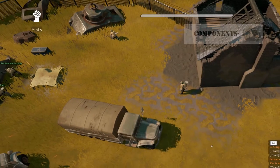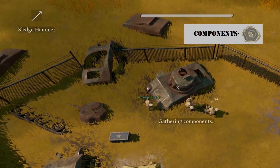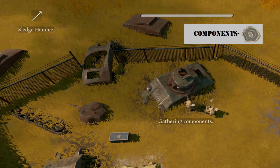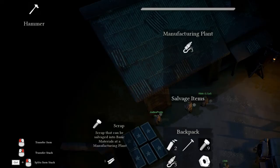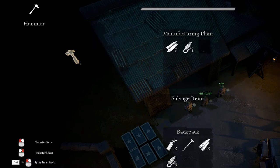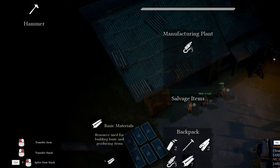Next is components, represented as a bolt on the map. You gather components from destroyed tanks, and you must first have a sledgehammer, which you can get from the workshop. In your inventory, components appear as bolts and are used to make refined materials at the manufacturing plant. The manufacturing plant is represented as a hammer on the map — this is where you take gathered scrap and components to turn them into materials. Scrap turns into basic materials, used to make just about everything, while components turn into refined materials for specialized objects like the half-track. Basic materials are represented as beams; refined materials appear as a bundle of pipes in the inventory.